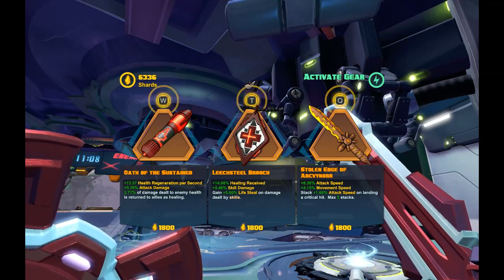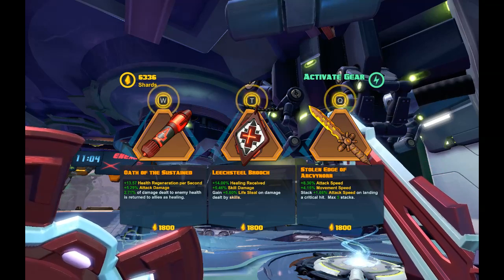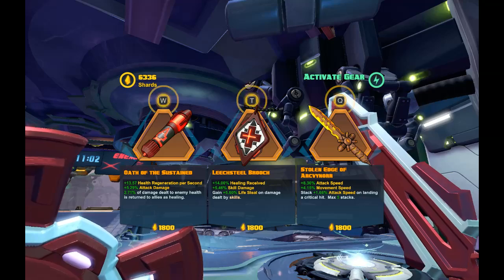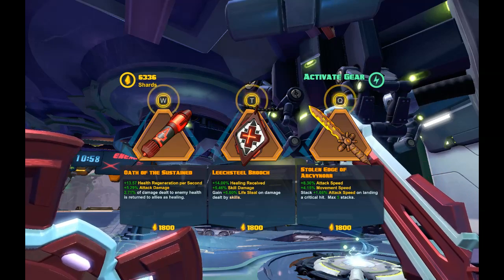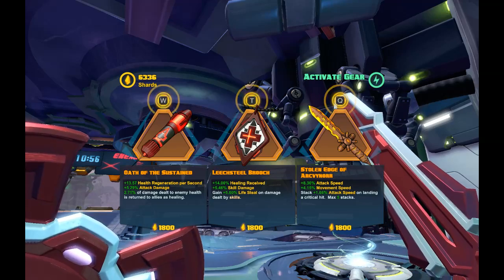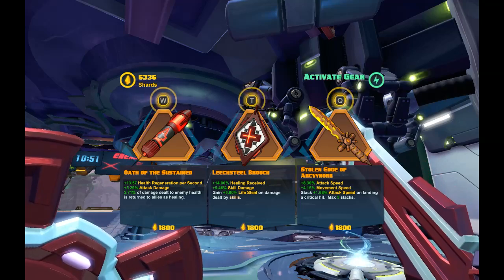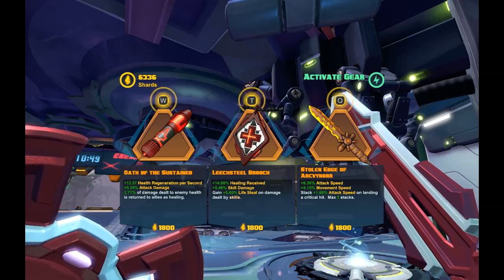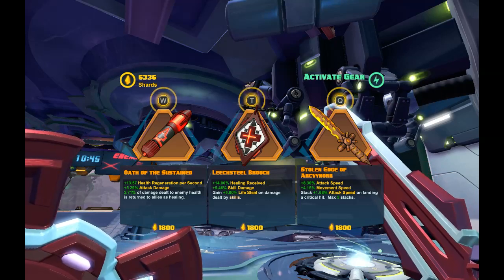Stolen Edge of Arcanor - I could have swapped this out, but honestly, Galilea needs to build up her corruption pretty quickly, and attack speed is just wonderful with her. This piece could be anything, but you don't want to go all skill damage because then she'll be swinging like a tree - it's so slow. So you've got to give her some sort of speed in there.